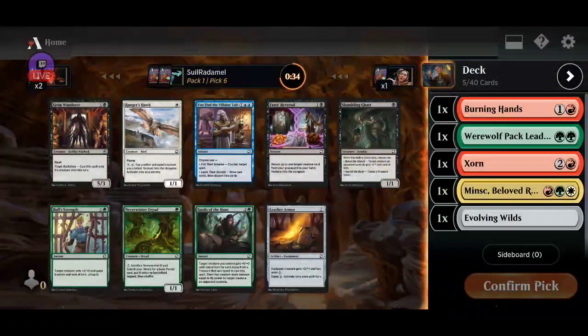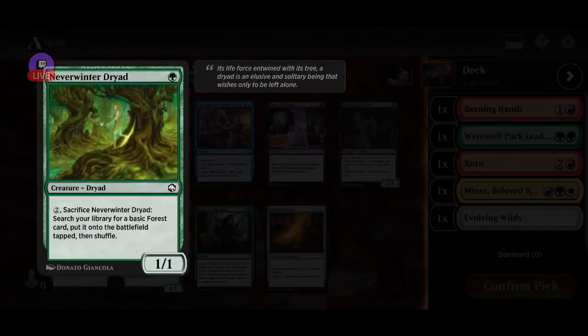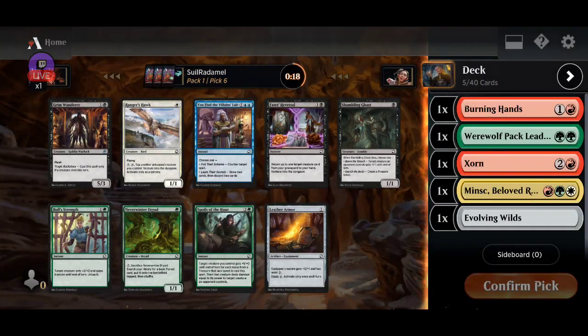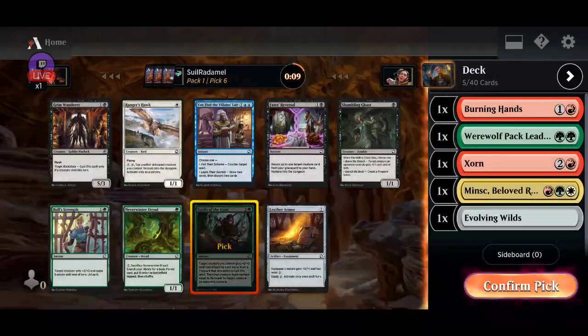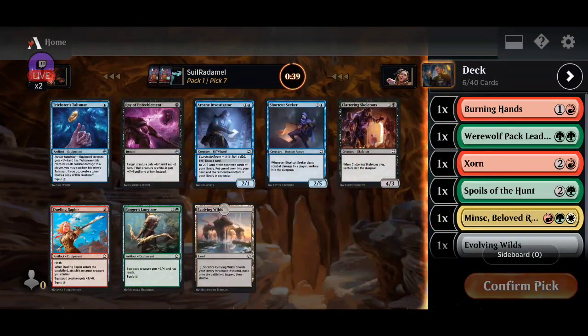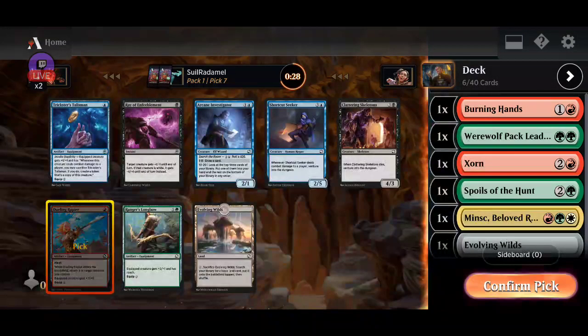This is pretty powerful. This is a removal spell. Basic force card, so this is not fixing. This is a bite card, I'm gonna grab this with my removal spell. Another Evolving Wilds — this card was played against me in a game and it was really powerful, so I think I might play that actually.